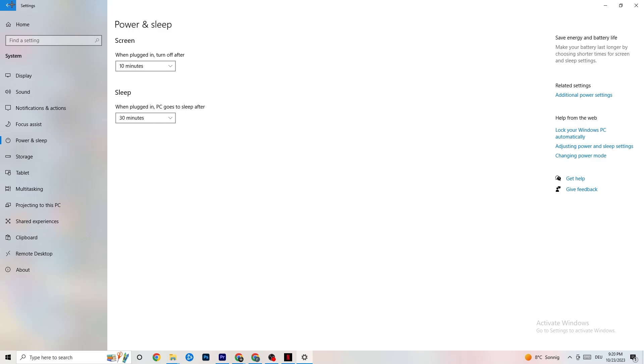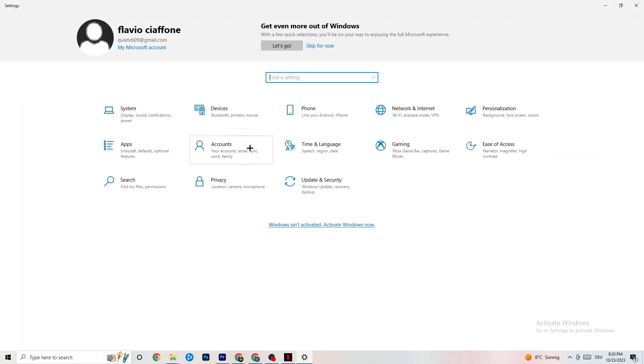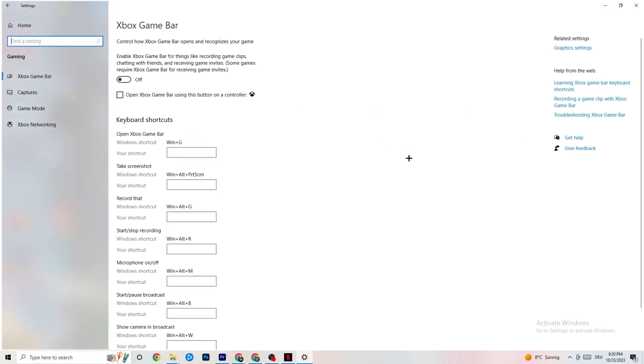Go back to the main Settings, click on Gaming. Once you're in Gaming, you'll see the Xbox Game Bar. I've turned this off and I want you to turn this off too, because the Xbox Game Bar will suck a lot of performance. If it's running in the background all the time, it will cause your game to freeze — especially on low-end PCs — or cause FPS drops.